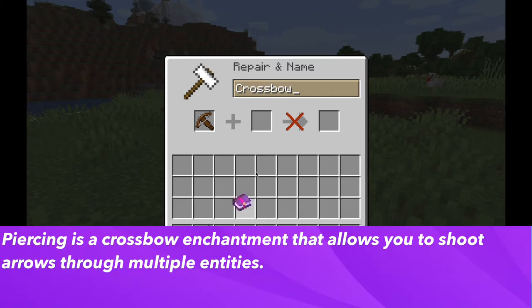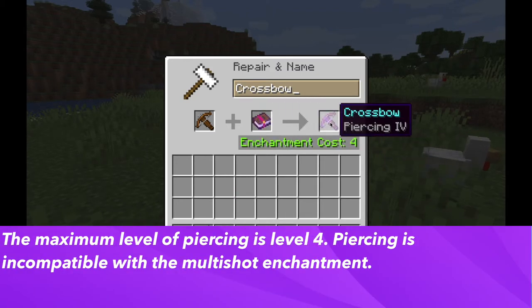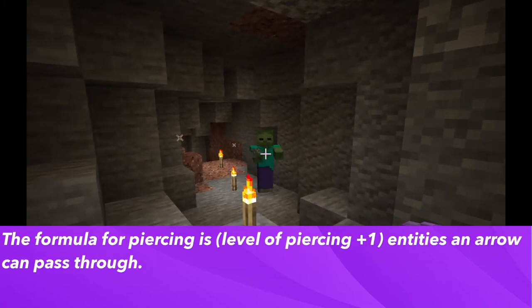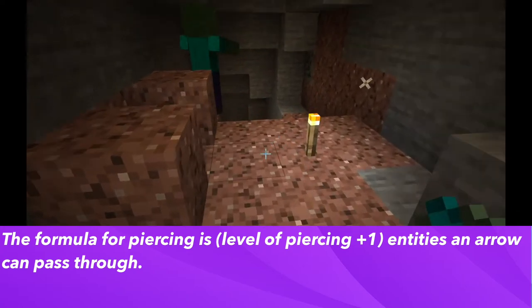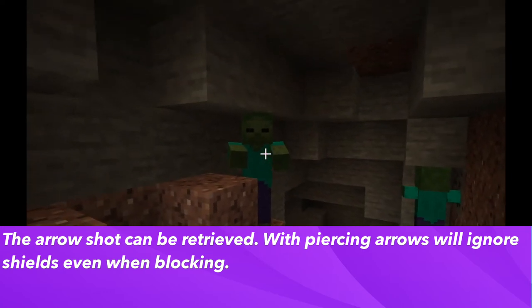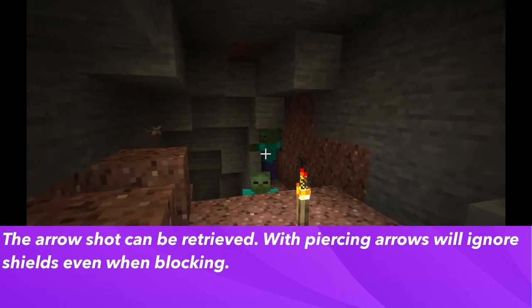Let's start with the piercing enchantment. What it does is allows you to shoot through multiple entities. The maximum level of the enchantment is level 4. The formula for the piercing enchantment is the enchantment level plus 1, and this is the number of entities the arrow can pass through. When it is shot, the arrow can be retrieved. Piercing will also ignore shields even when blocking.